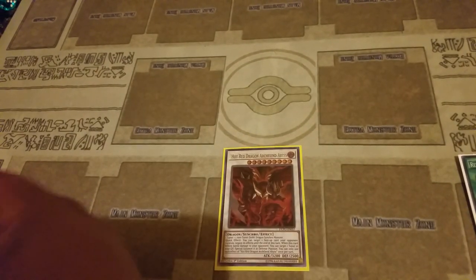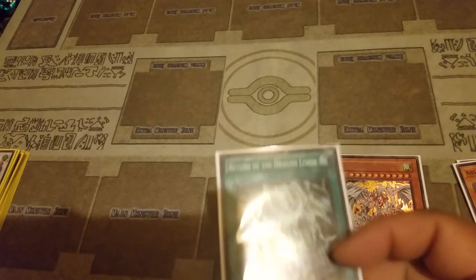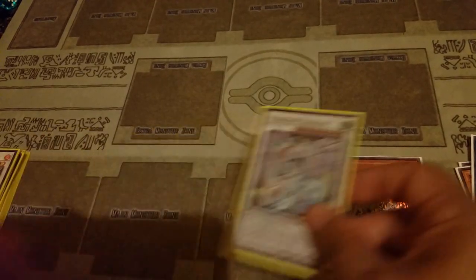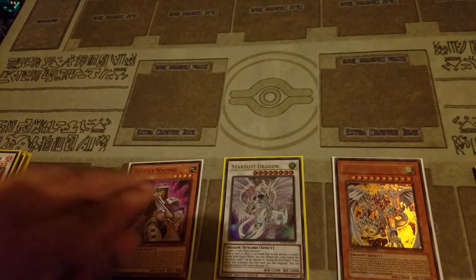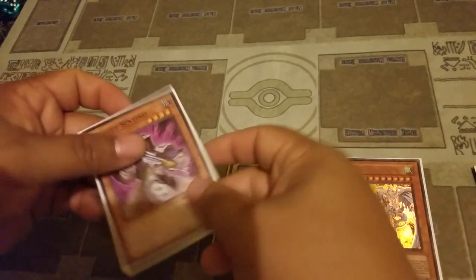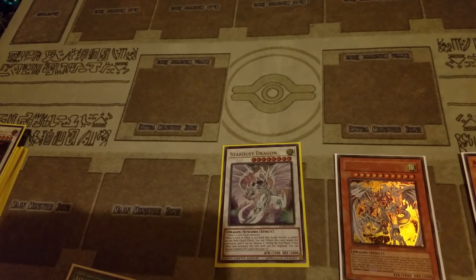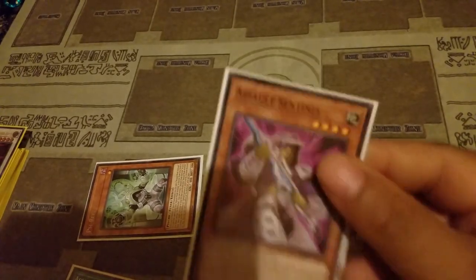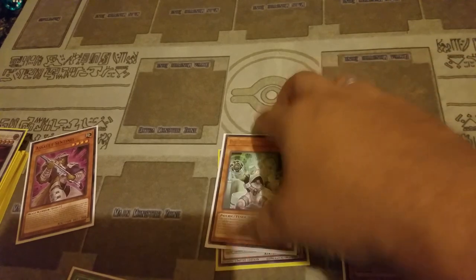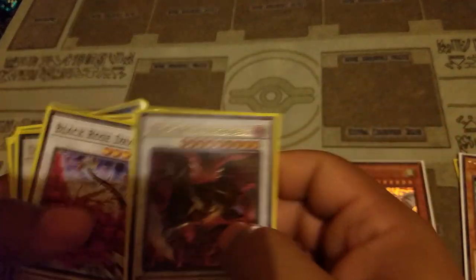After you've already established an Assault Mode, use Return of the Dragon Lords to bring back Starters Dragon from the grave, then go into your secondary Assault Sentinel, use the first effect to target a dragon, and go into the same loop to synchro into Hot Red Dragon Archfiend Abyss.